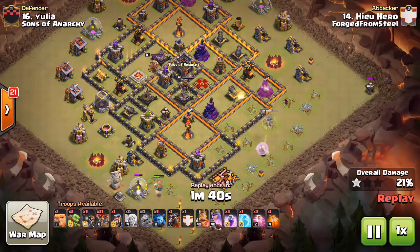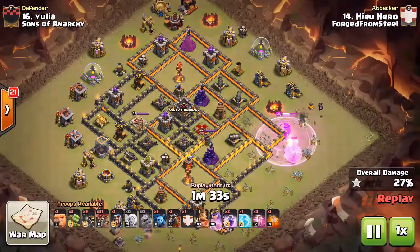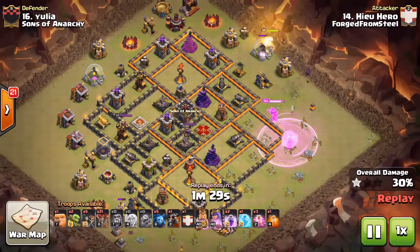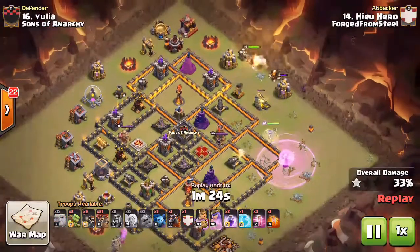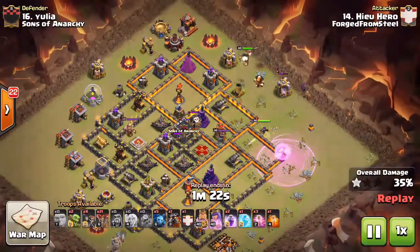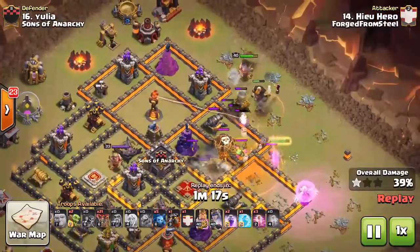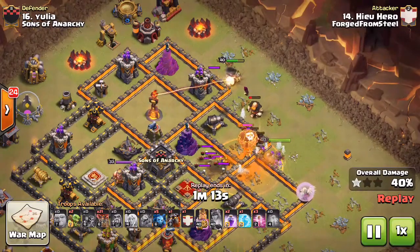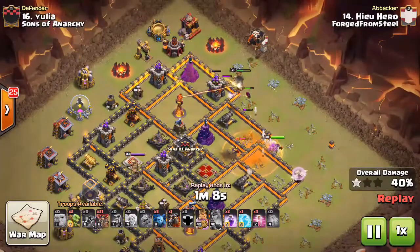Keep in mind you only have three minutes on Town Hall 10 and Town Hall 11 attacks, so getting great value there. She kind of lucked out — she should have targeted the gold mine but went for the AD instead, which was definitely fortunate. He's got the rage helping her along. He was trying to do a queen charge with his king and the giant, but he drops his wall breakers, they take a bomb, and the inferno tower zapped them just in time. Now he has to adjust because he was hoping to get that wall opened for the queen.